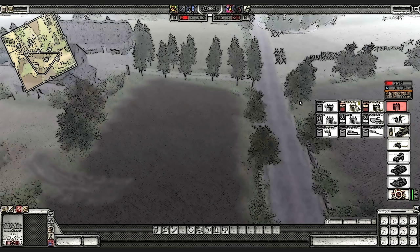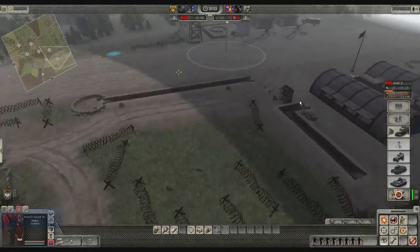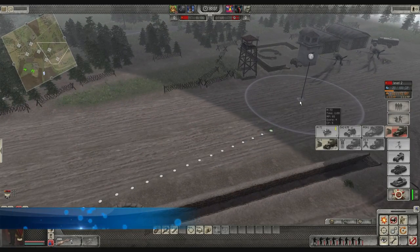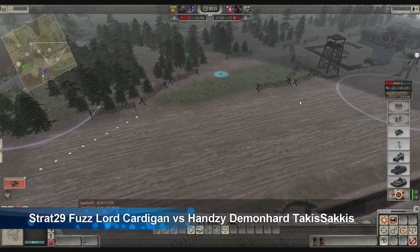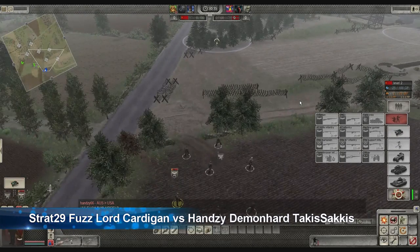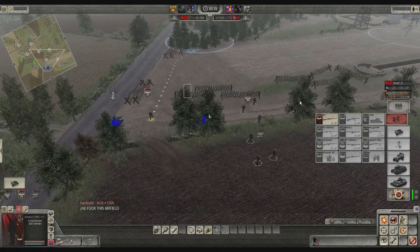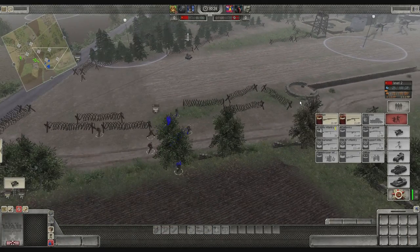So here we go, hope you enjoy. Please feel free to leave any comments for feedback. First off, as the Soviets I'm going to use soul squad. This is Frag Down here, a 3v3 balanced map. I'm playing against Hansi, Takisakis and Demon Hard. On my team I've got PGA, Fuzz and myself, so it's a balanced team game.